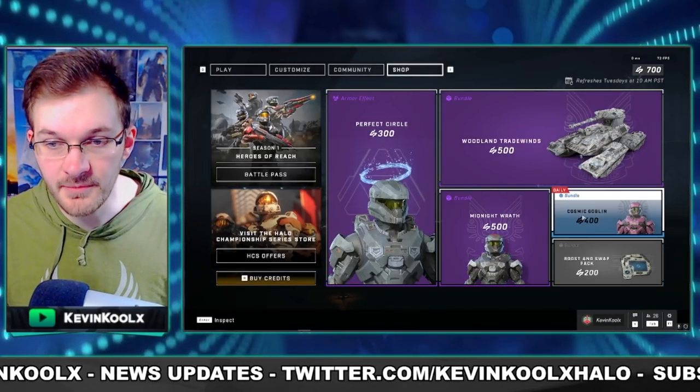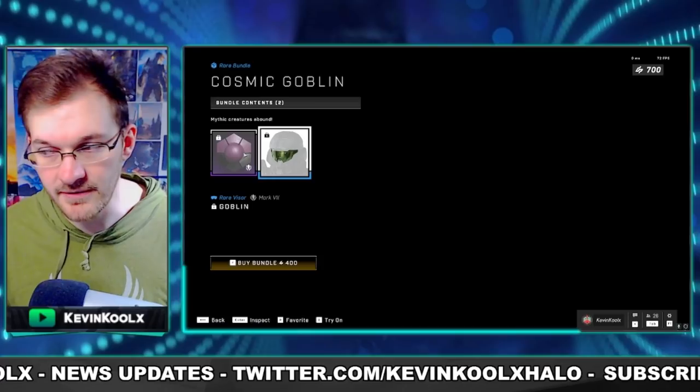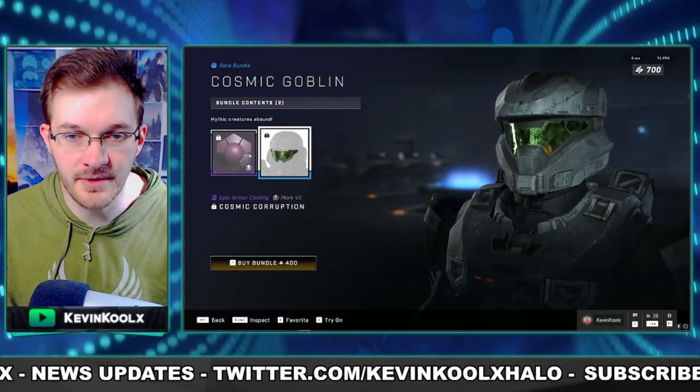We also have the Cosmic Goblin, which essentially just sells you purple for 400 credits. You also get a green, kind of a lighter green visor with it as well.